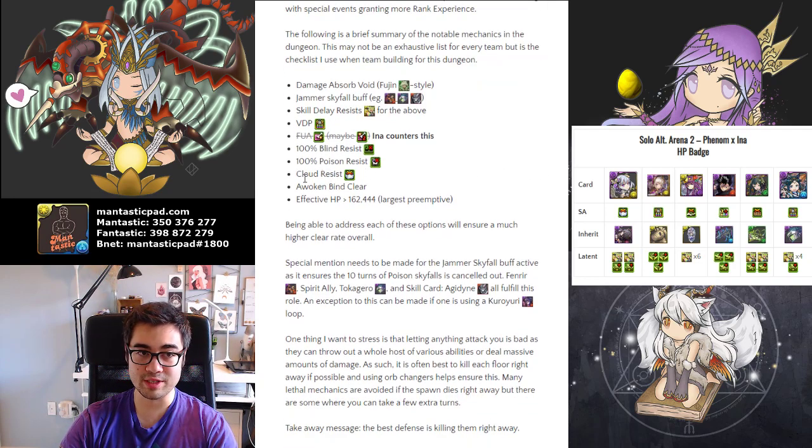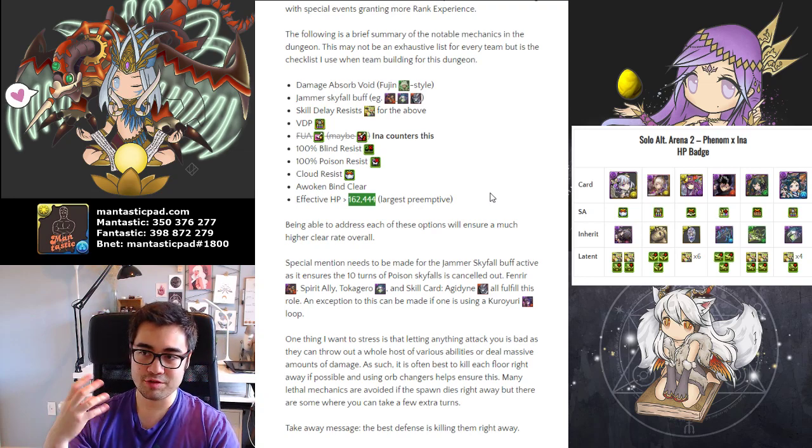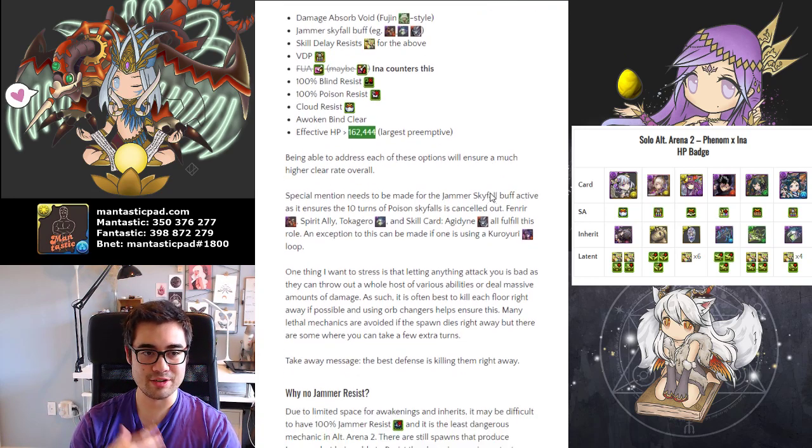You want 100% Blind and Poison Resist along with Cloud resist, in addition to having Awoken Bind Clears readily available. Furthermore, you need at least 162,444 effective HP — any combination of Health Multipliers and Damage Reduction to survive the preemptive on Floor 2 from Goemon. Being able to address all these issues should give you much more consistent clears overall.